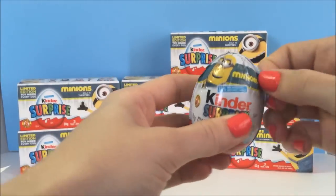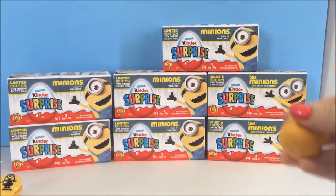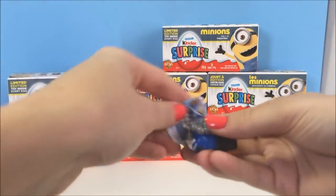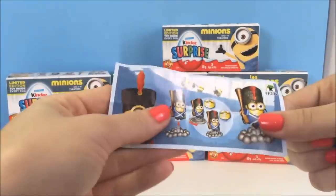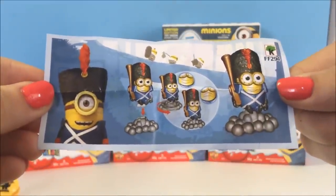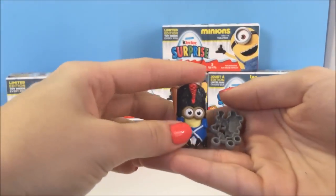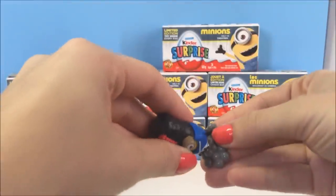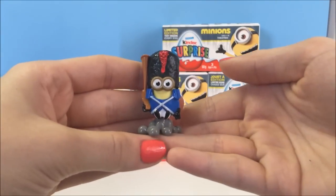Let's see what we get next. We got this little marching guy, and these are the ones that you can collect. These are the pieces — you have the little minion, and this is what he stands on. That's pretty cute.